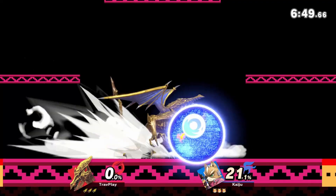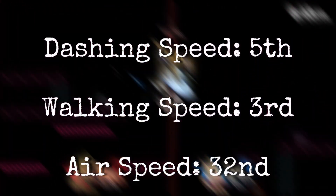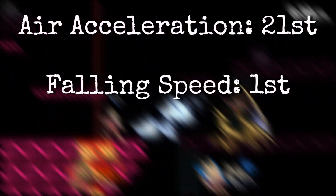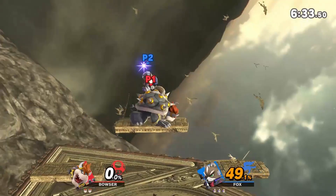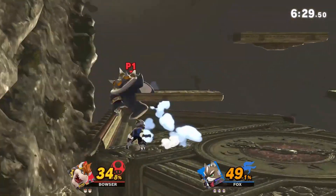The first thing you need to respect about Fox is his overall speed. He has the 5th fastest dashing speed, 3rd fastest walking speed, 30th second fastest airspeed, 21st highest air acceleration, and the fastest falling speed. And on top of that, most of his moves start very fast and have little end lag.